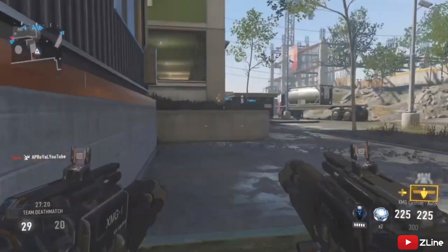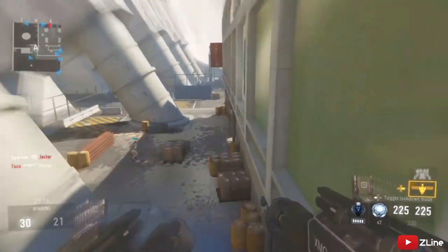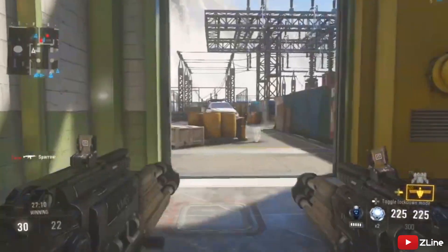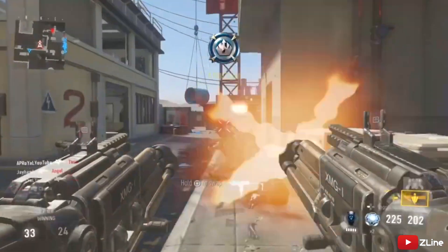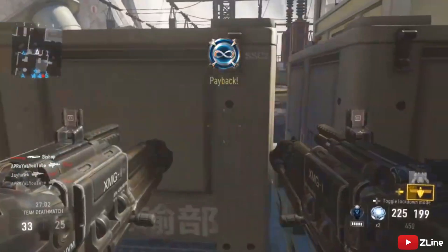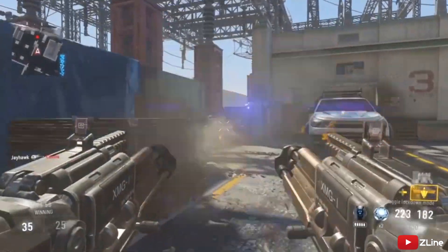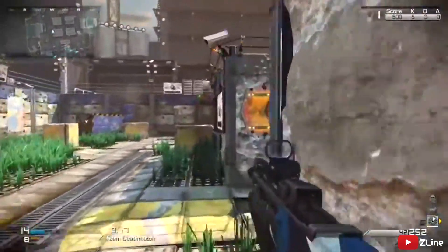Coming in at number two, we've got Atlas Gorge from Advanced Warfare. The original map is Pipeline from CoD4. It just doesn't feel the same — they've got moving giant pipes with cranes attached, and the fact that it's on Advanced Warfare makes it worse. The boost jumping movement around the map is something I don't like, and that's why it's at number two.